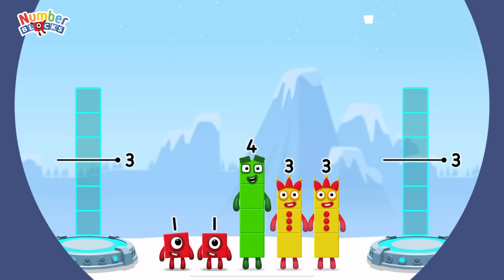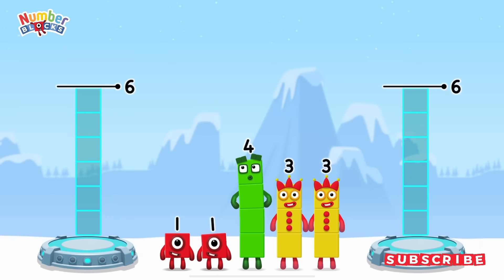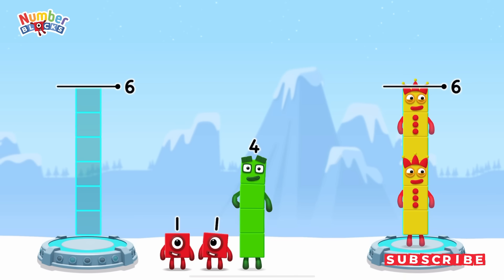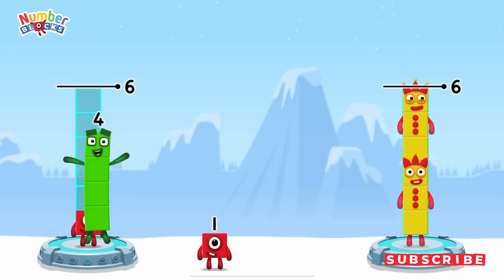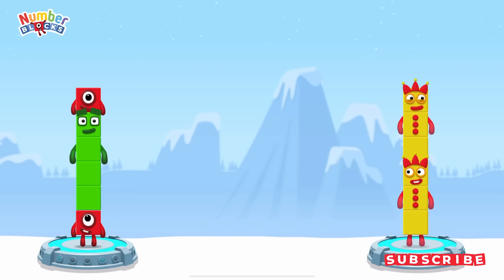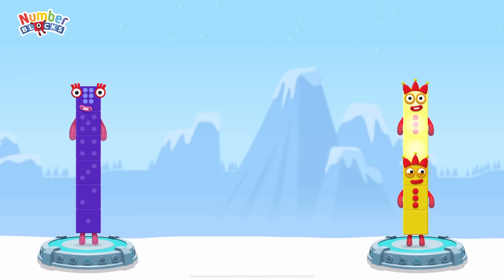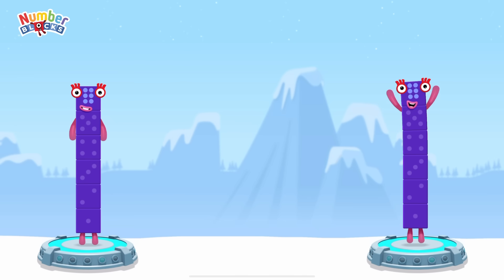Share the number blocks evenly to make two groups of six. Three, three, one, four, one. That's right! One plus four plus one equals six. Three plus three equals six. Six equals six.